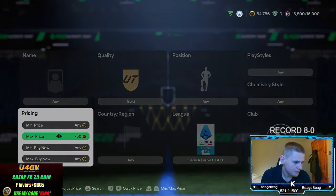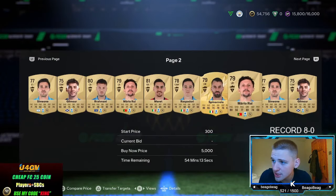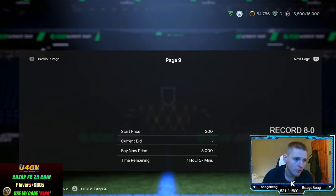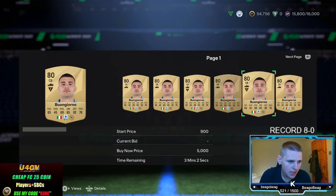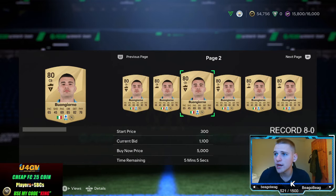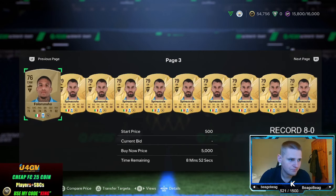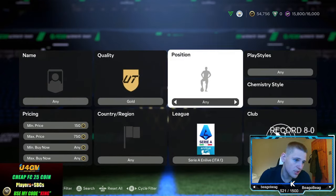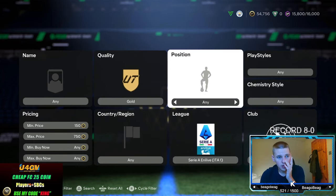Also, if you pick up a player you haven't seen before, check the price — they're probably worth more. For example, one player is already at 1.2K. If you're selling at 900 but can sell for 1.2K or 1.3K, that's an extra 400 coins per card. It literally takes a couple of seconds to check and you can make a hell of a lot more coins.